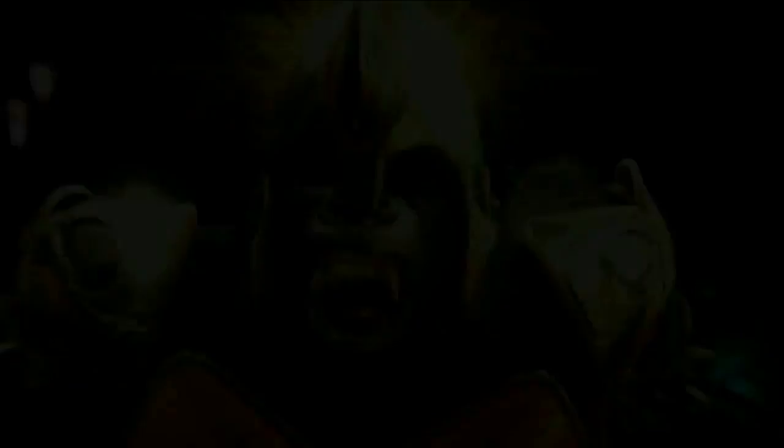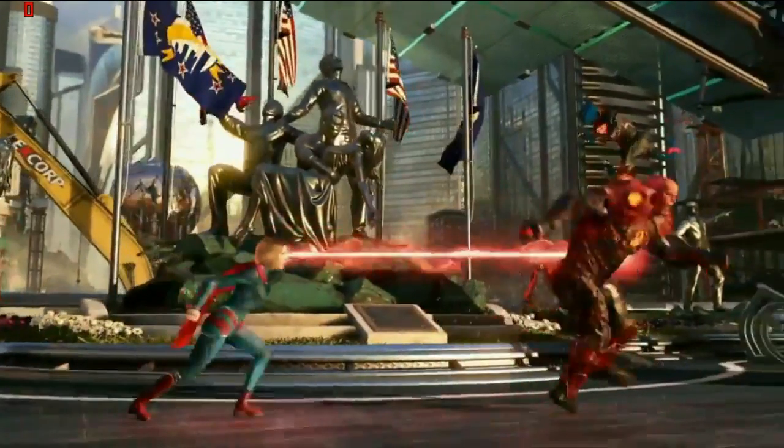Here we can see Gorilla Grodd's mind control powers being put to use, and here is a brand new look at the Metropolis stage. You can also see in the background a LexCorp logo on what seems to be some sort of construction. It seems like we are continuing after the events of Injustice 1 - Metropolis is being rebuilt, and it seems like LexCorp is continuing on with their work even after what happened to Lex Luthor in the first game.